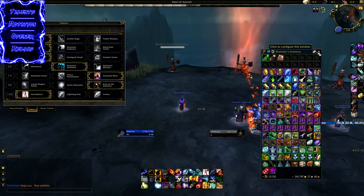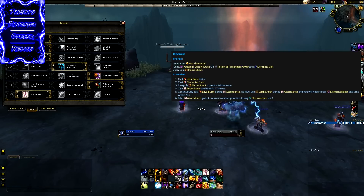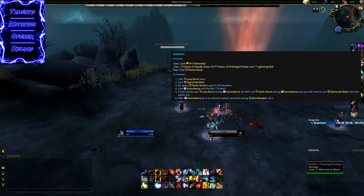The Ascendance opener is fairly simple. You precast Fire Elemental, use your potion, precast Lightning Bolt, then apply your Flameshock, cast Lava Burst twice, Elemental Blast, then another Flameshock to get it to full duration so you don't have to reapply during cooldowns. Then cast Ascendance and spam Lava Burst. During Ascendance, do not use Stormkeeper and do not use Earthshock, but do use Elemental Blast once.